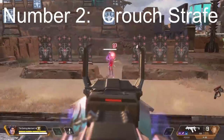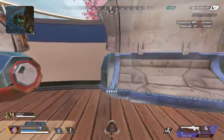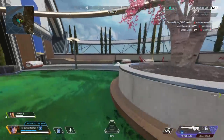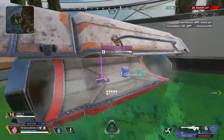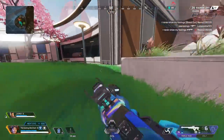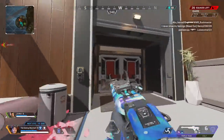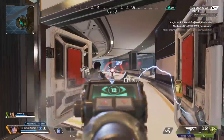Second thing: throw in some crouches. Strafing and crouching will do two things. Firstly, it changes your player height, which is going to be harder for the enemy to track. And secondly, when you crouch, you actually change your movement speed for a short time, making your strafes more random. You'll have variable movement thrown into it, which is going to make things harder for them to track.